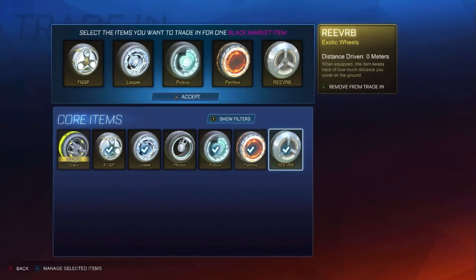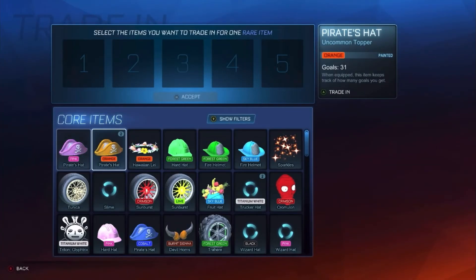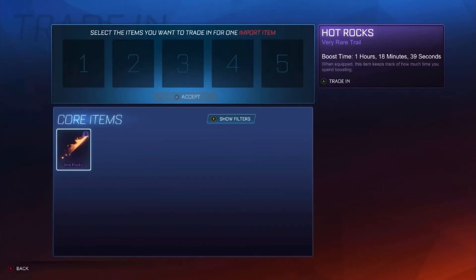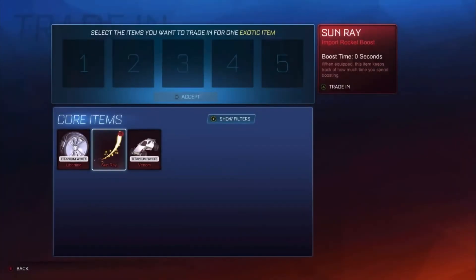I feel like Photons is not a brilliant wheel — we're going to swap that out for a Reverb and get something good. Brilliant — a Popcorn. Well, I'm not going to lie, the very rare trade-ups weren't the best. I don't know what's going on with this — settings are invalid.